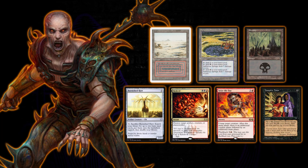To start off, we have Mr. Guy Scott playing his Greven Predator Captain deck. He'll be keeping a seven card hand with a Badlands, a Sulphur Springs, a Swamp, Burnished Heart, Bedevil, Seize the Day, and a copy of Vampiric Tutor.